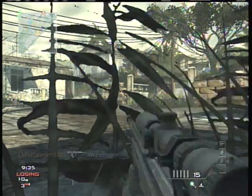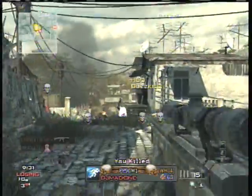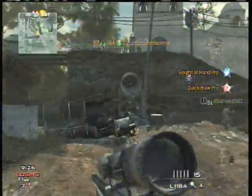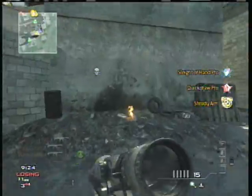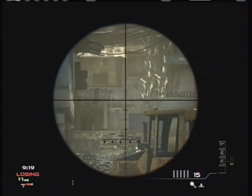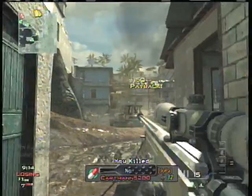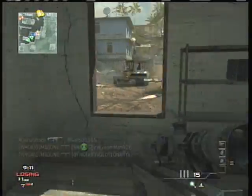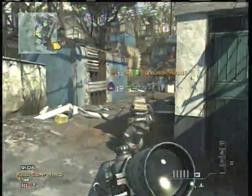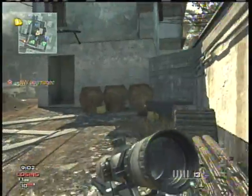Hey, what's up everybody, it's me NWPurpleSmacks and I'm just going to be showing you guys how to boost your score in Kill Confirmed. What you want to do is you need a tactical insertion, and I prefer a sniper because snipers are more convenient for tactical insertions. Now go ahead and post up — only do this in a map with a building, because any other map without buildings is really annoying.